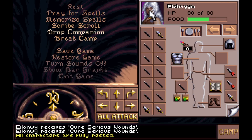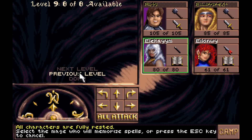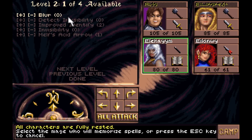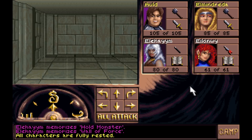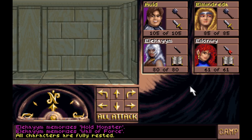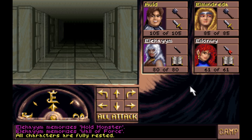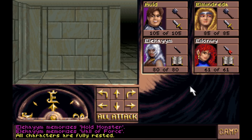Let's see — fighter and mage. Memorize. Two out of four. Hold Monster and Wall of Force. And at level two we can get another Melf's Acid Arrow. There we go. Rest and get those spells. I think we've mostly cleared out all of these, so that leaves just this one left.